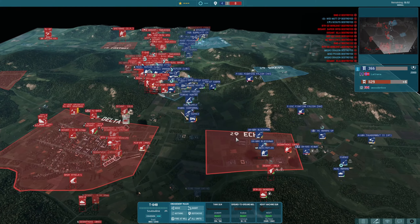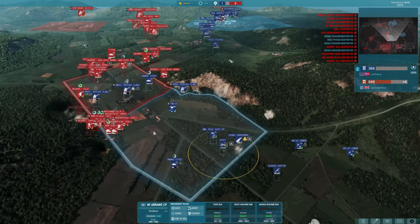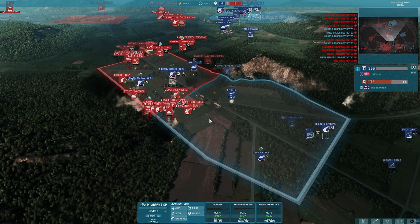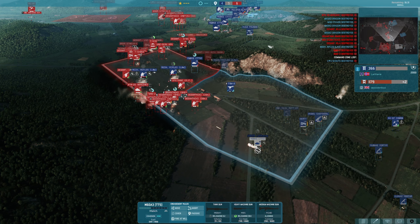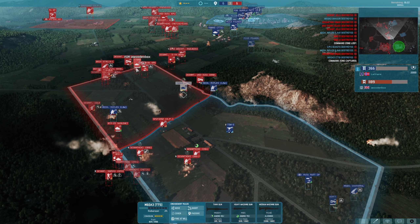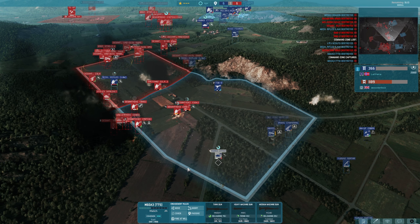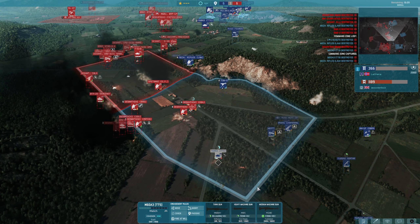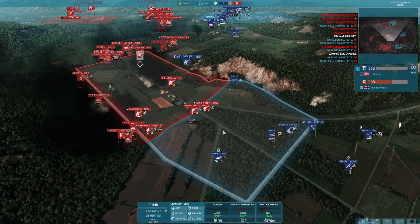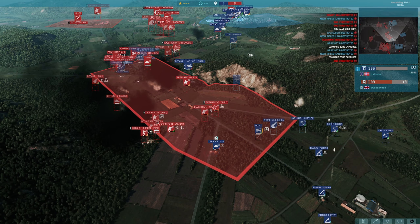T-64B pushing up quite far here. The command was killed but still plus four to a wooden box until the Abrams arrives. Lathans is completely surrounded, his forces getting annihilated in the centre. This tank is proving annoying but Lathans has lost pretty much everything there — he's got the M60 left. The M60 is taking fire from the Metis. The command has been retreated out of the point by Lathans. Plus three to a wooden box, fifteen minutes — just under fourteen minutes — left of this game.